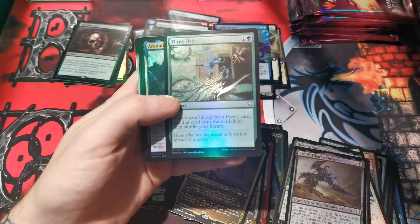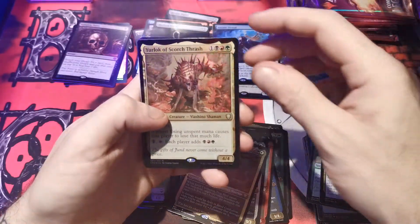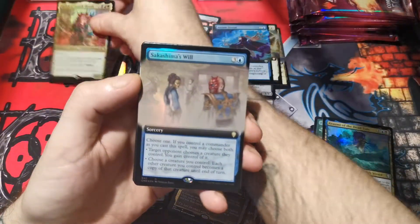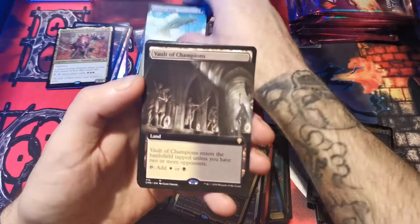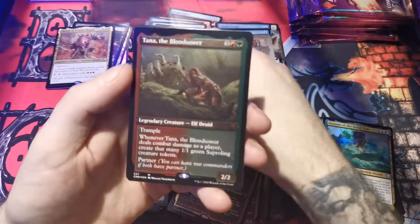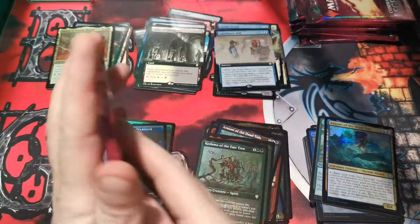Three visits — very good, very good. Your lock of scorch thrash. Sakashima's will foil! Kadama's reach, vault of champions, arumi. Tana and kadama. Alright!